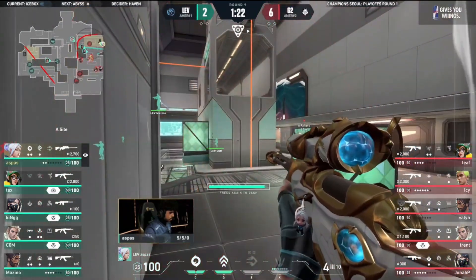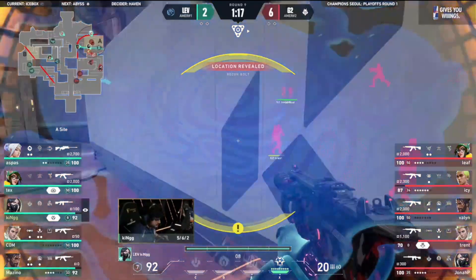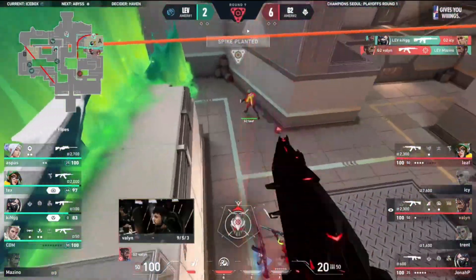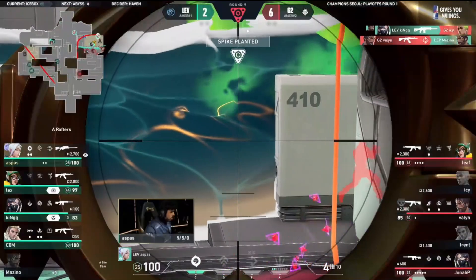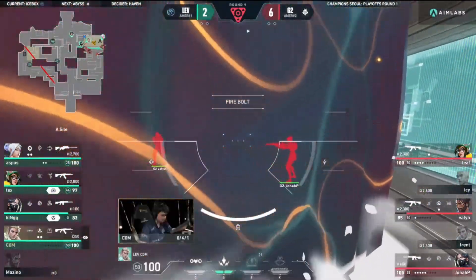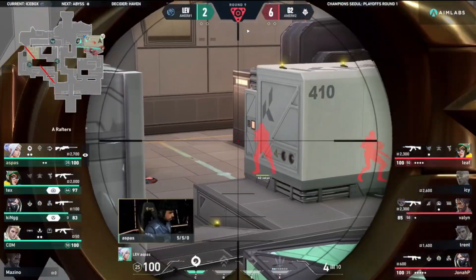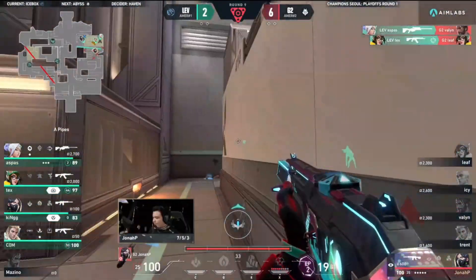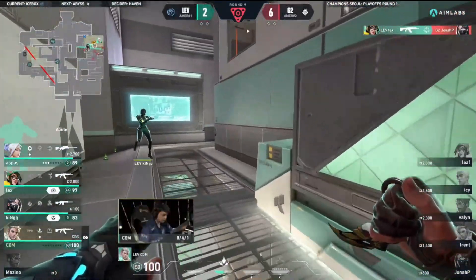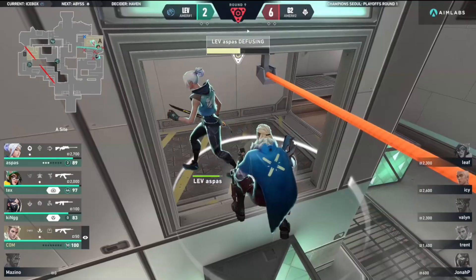A much faster pace. Aspas with the miss, has to dash out. The Reckoning dropped as well - a litany of ultimates invested. Trent will be the first to fall. They've managed to get the spike down now. Tex has a really big ult that he can try to flush the side out with, especially when this drone gets so much info. Jonah P has to take a step back. They don't really need to invest the lockdown anymore - it's just Jonah P left on the site. With too many angles to clear and not enough guns to cover, he will fall. Lev get their third.